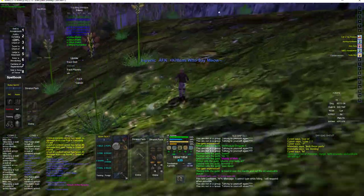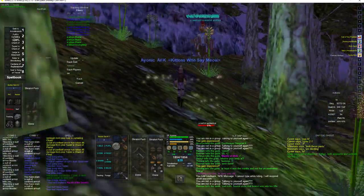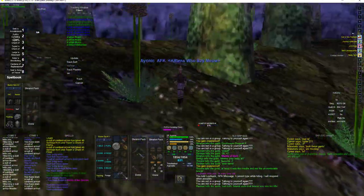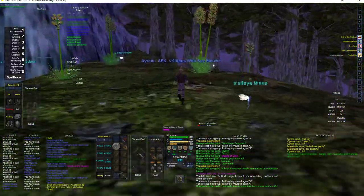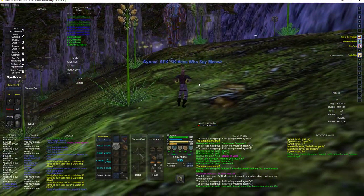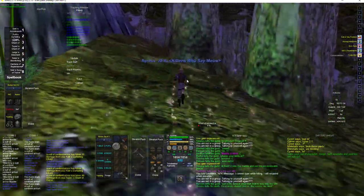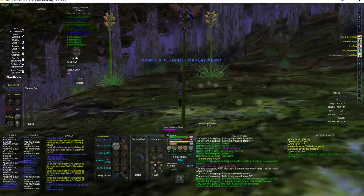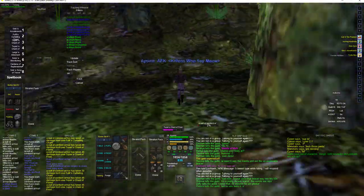One of the things that's nice to do — you see I got a message from Lout — I made an AFK macro. It says 'I can't type, all kiting, I'll respond when possible.' Some of these kites take a while, so it's just polite to say look, I can't respond immediately. I also made a macro for if anybody does a camp check so I don't have to type it out — it'll say what camps I'm taking up.